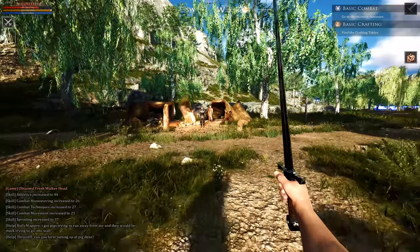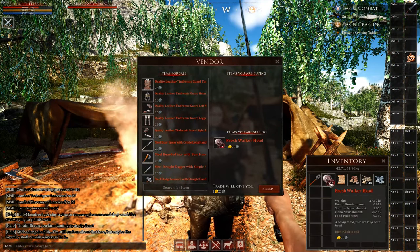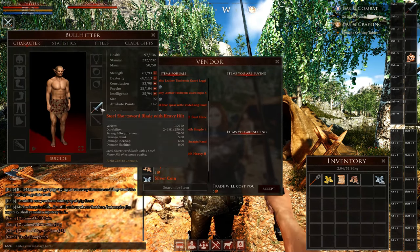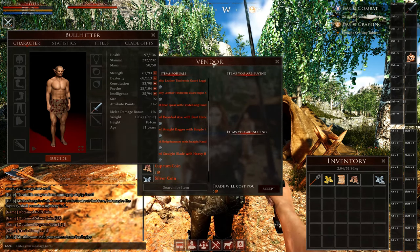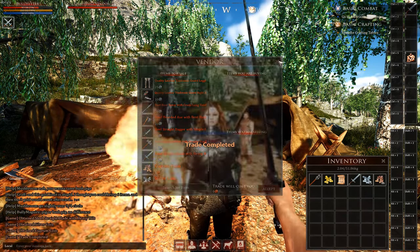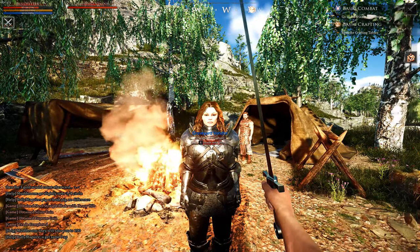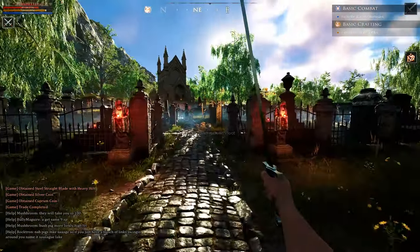Once you've got around 12 heads or so, come outside the graveyard and speak to the NPC vendor just opposite. Right click the heads and bone tissue you'd like to sell, then tap accept. You'll get around 1 gold and 20 silver. Now look for the steel straight blade being sold by the same vendor. Your starting sword hits for 5 with overhead attacks, 6 with stabbing attacks, and 8 when attacking from the left or right, but the new one hits for 5, 9 and 12 respectively — a lot more when attacking from the side, which is what you'll mainly be doing.